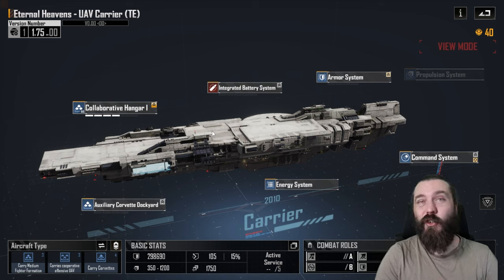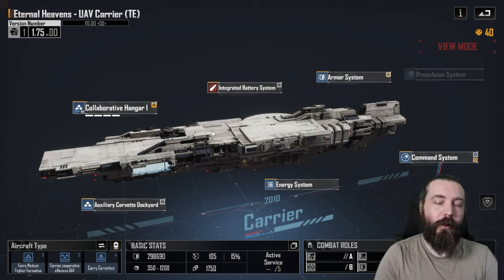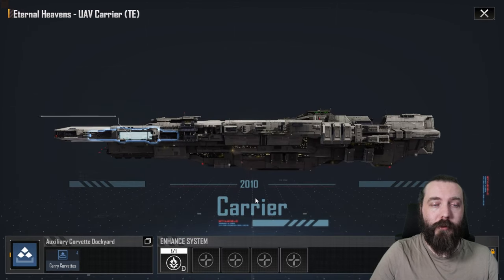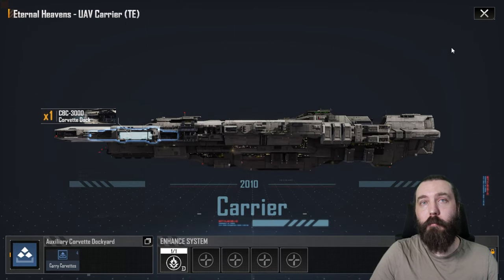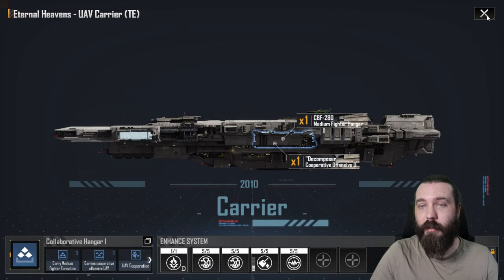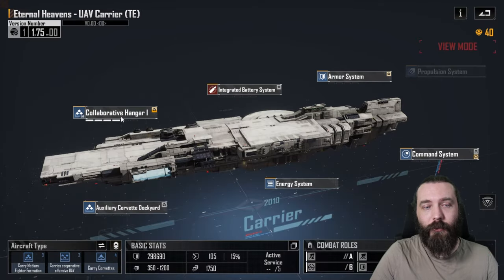It's quite an interesting one and I'm really not entirely sure where to place it. Obviously the Super Caps are very modular and depending on the module systems and setup, that's really going to change how this works. For the auxiliary Corvette dock, you can swap this to a large dock, for example. I believe there's an actual weapon system you can swap for the main hangar system as well, which kind of makes it a bit like a Crux — a martial Crux.